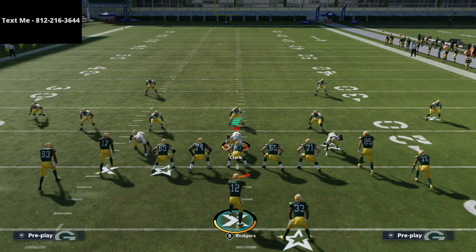You have two or three plays out of Tight Offset that can give a lot of trouble to both zone and man. Thanks for watching. If you want the full Saints offensive scheme when it comes out, it'll be available in my text message membership — my number is 812-216-3644. We release new schemes every single week in the membership, completely free of charge. Thanks for your time and we'll see you on stream tonight at 10 o'clock PM Eastern.